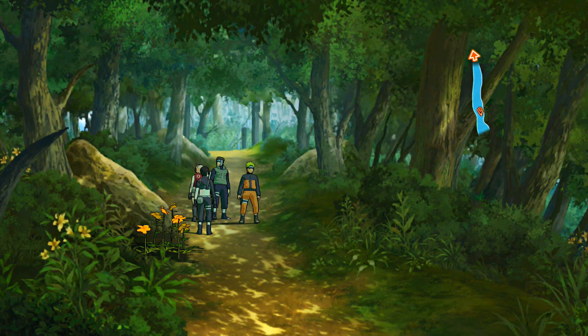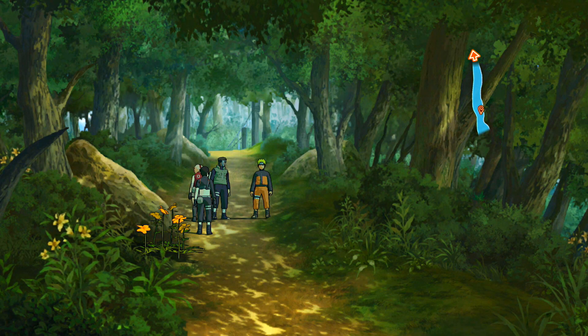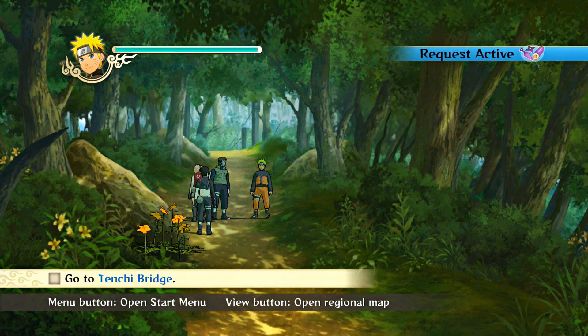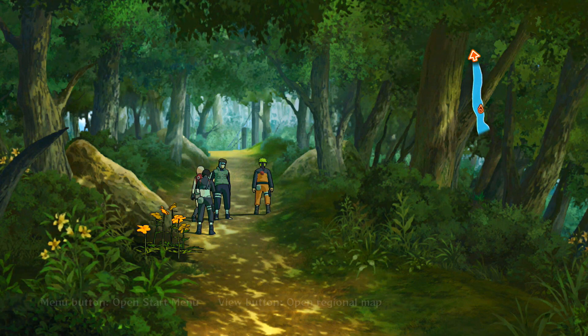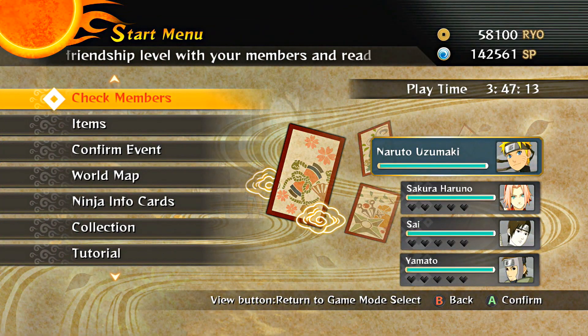Anyway, welcome back guys to more of Naruto Shippuden: Ultimate Ninja Storm 2. This game is gonna be long as heck, so after this I'll probably be spamming it on my own time. I'm gonna show you all some major battles, but I know y'all like the cutscenes too. We've got to get to the Tenchi Bridge — let me know in the comments if you want more gameplay. Let's get into the action!